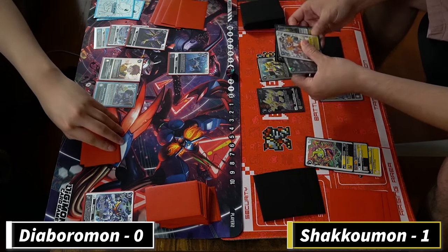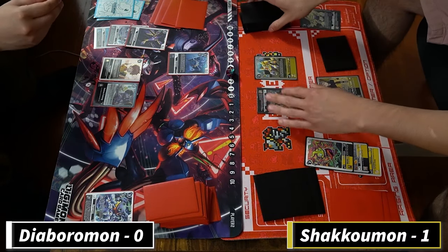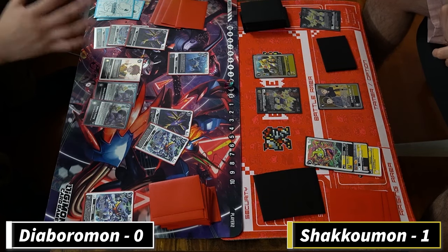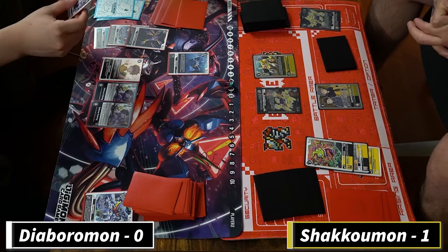I put it upside down just to let Sergio know. If the Armadillo goes back to my hand again, free value - search for another tamer if possible and another dual color card.